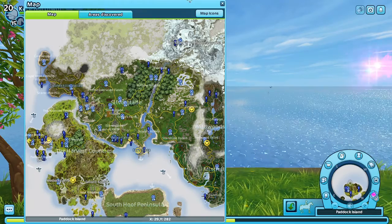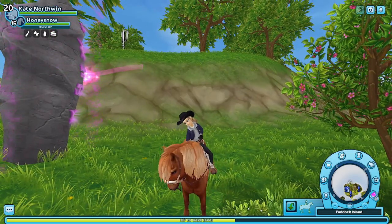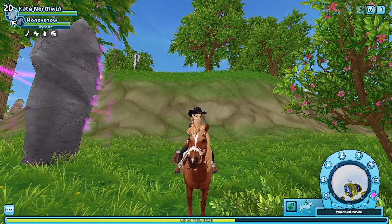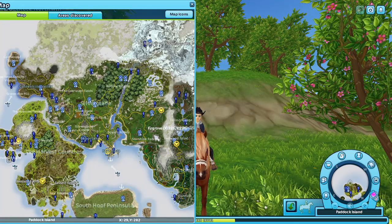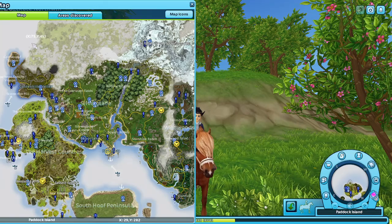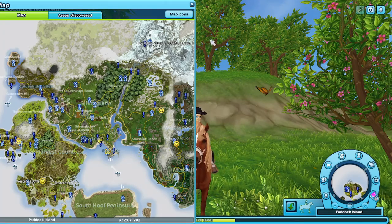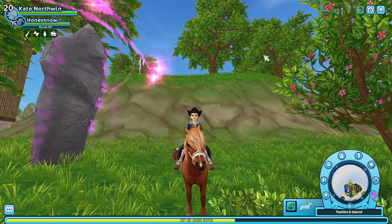But in the books, there is a completely different map, and it shows more of Jorvik. Something you may not realize is that Dark Core in Star Stable is shown about here in the game, but on the book's map it is shown further up here — an area we don't even have unlocked. So where is Dark Core actually?